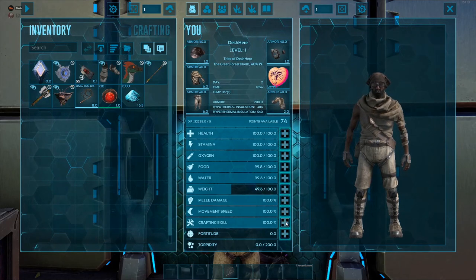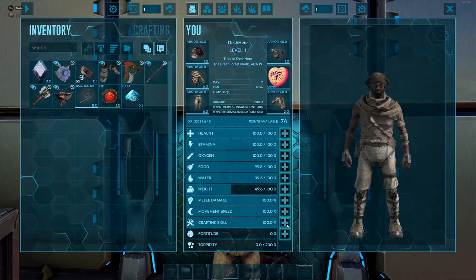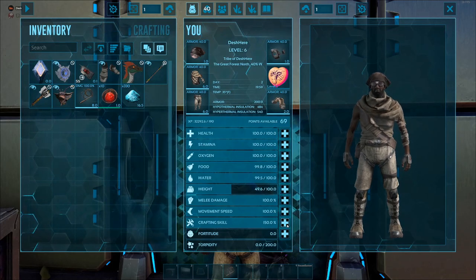A mind wipe is another dish that resets your points available as well as your engrams learned. If you're going to use a mind wipe, use it on Extinction so you can re-learn the unstable element engram.